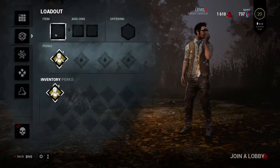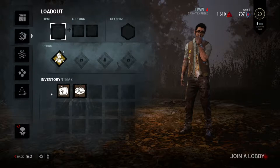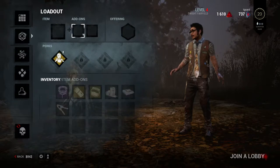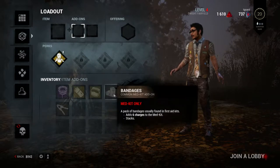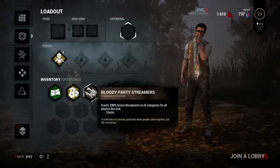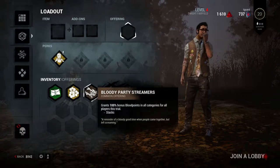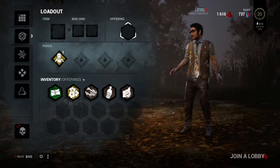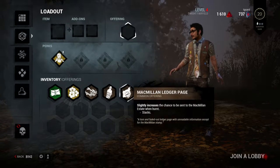Loadout. Before you start the game you can choose an item that you have in your inventory. You can choose a first aid kit, then go to the add-ons and add bandages for more healing uses or faster heal. An offering — most offerings are either bonuses where you make more blood points when you're playing for that particular game, or they give a better chance to get a particular map.